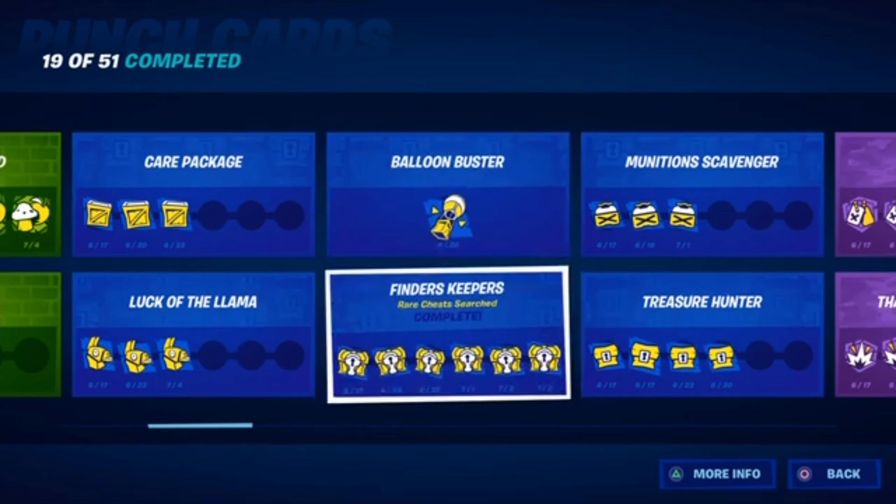This one is really hard — to get this punch card completed, you need to search rare chests. These are the blue chests that spawn randomly on the map. They don't spawn in certain locations, they spawn in random spots, so you'll never know if you're going to get one. But if you played Solid Gold when it was an LTM a couple weeks ago, these chests were the only chests in the game, so you would have gotten this challenge done completely. Now Solid Gold is gone, so unless it comes back, this challenge is going to be pretty hard. If it does come back, just grind Solid Gold until you get it.